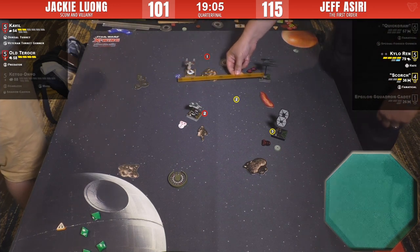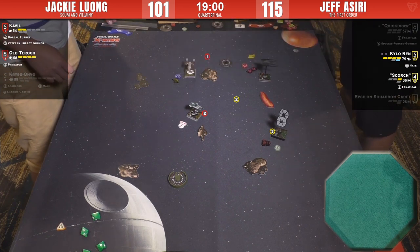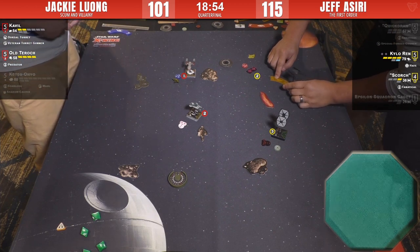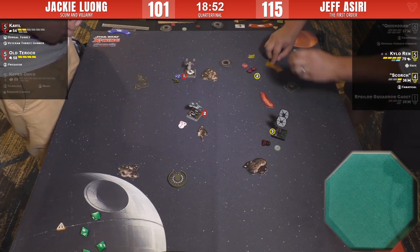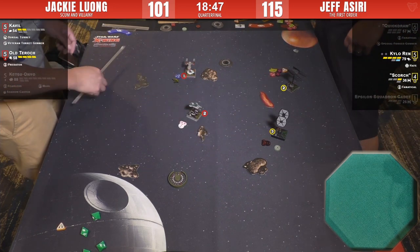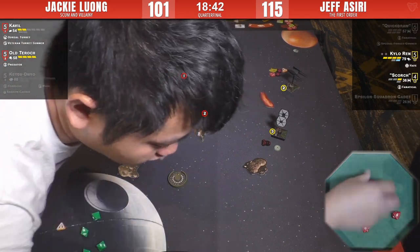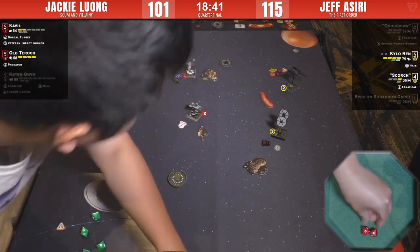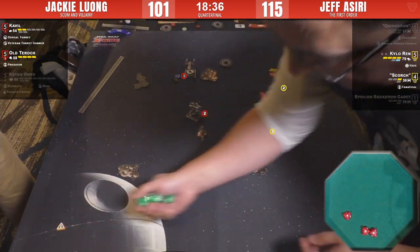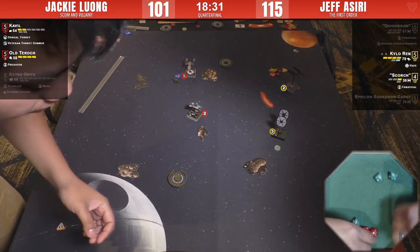Two hits and one crit — all right! Red reroll — very likely — and Scorch is done! Hot dice, hot dice. People are asking about the loose stabilizer: that was already cleared — he took a damage, then it clears up the following turn. You teach that stabilizer a lesson. Jeff's idea was just to get out of that range-two band of Cavil's decisively.